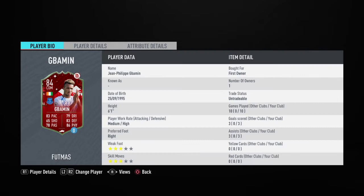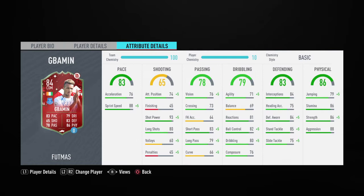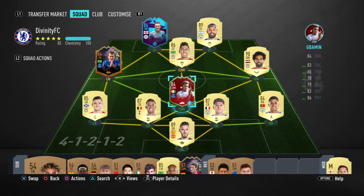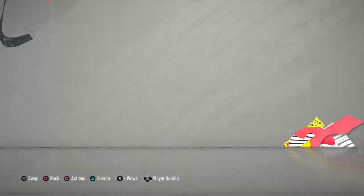He's a three-star, three-star, medium-high work rates, 6'1", right-footed. He's actually pretty good - good pace. Of course we can put a chemistry style on him like Anchor or Shadow that will improve him a lot. His shot power is phenomenal, his defending and physical is insane - he's a well-rounded card.